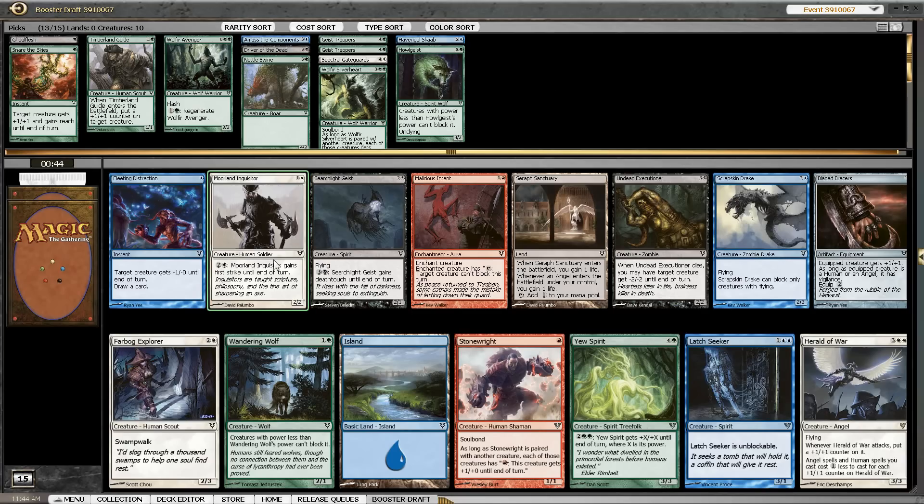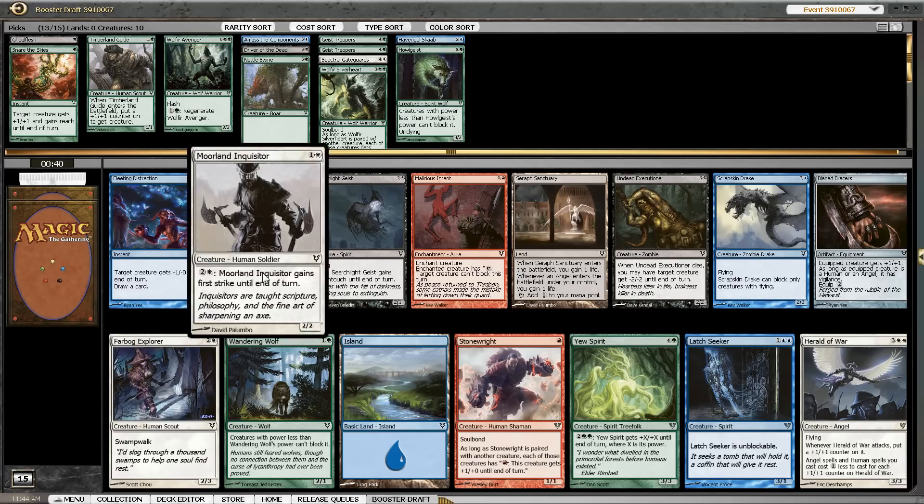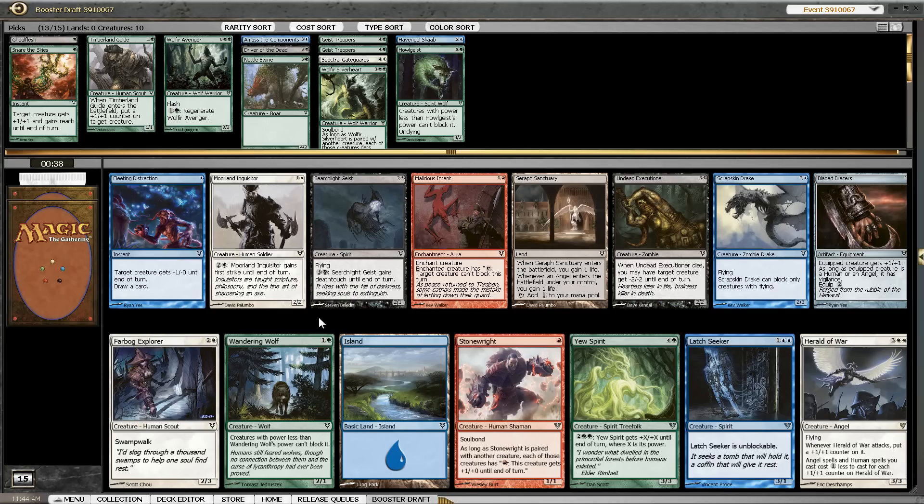So the best blockers in this pack are probably the Inquisitor and the Wolf. The Inquisitor blocks better than the Wolf, but the Wolf is in our main color — our only color — which we are definitely going to play. It also pairs nicely with the Silverheart and is an overall good card that a lot of decks have trouble against. So I'm not really unhappy to pick up a 2-drop here.